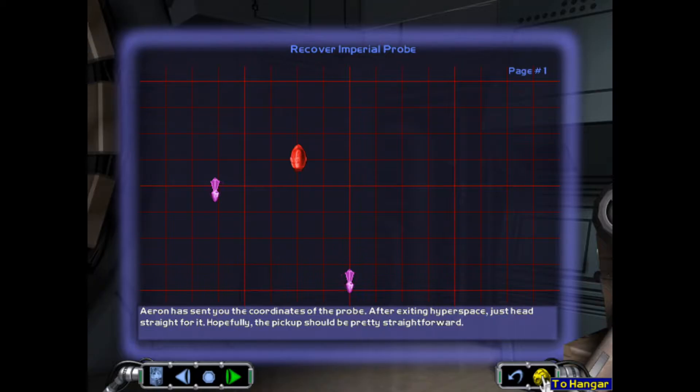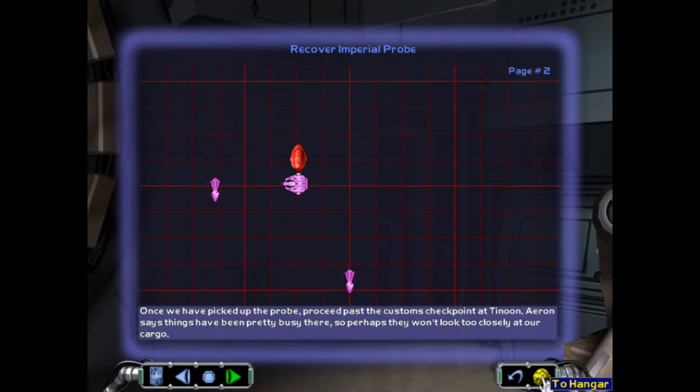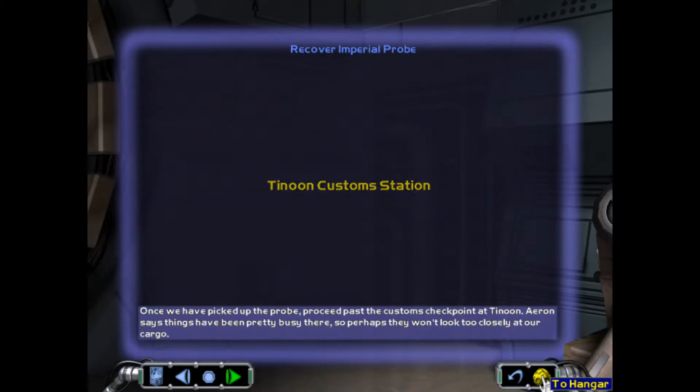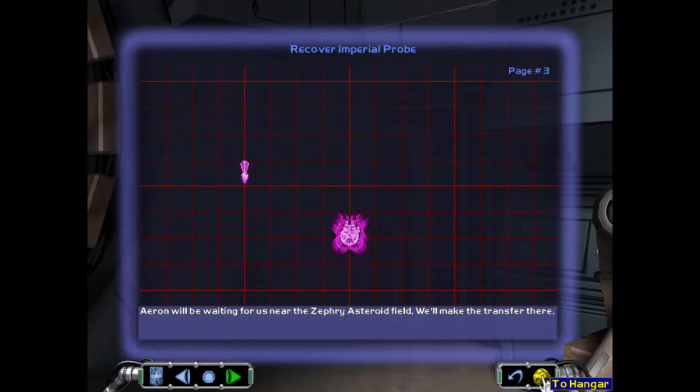I was hoping you could help me recover it — the sensors and systems in the probe would really help us keep tabs on the Varaxo. Aaron has sent you the coordinates of the probe. After exiting hyperspace, just head straight forward. Once we've picked up the probe, proceed past the customs checkpoint at Tanul. Aaron says things have been pretty busy there, so perhaps they won't look too closely at our cargo. Aaron will be waiting at the Zephyri asteroid field — we'll make the transfer there.